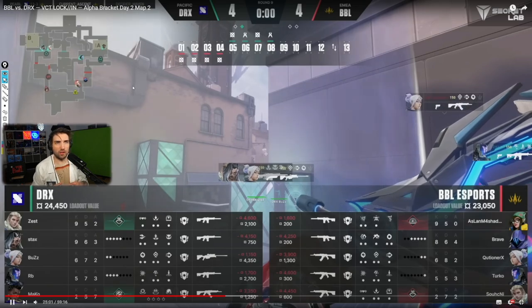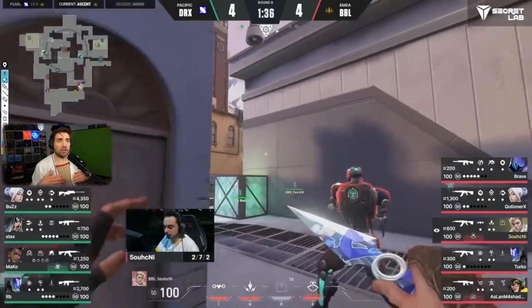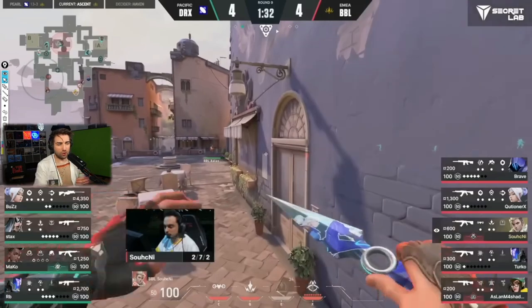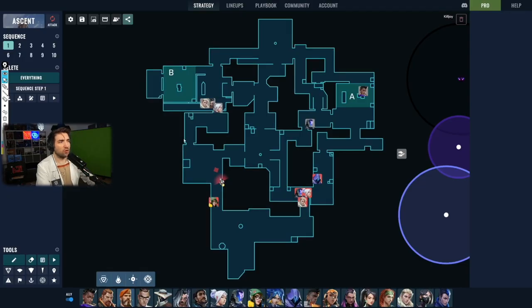Right now DRX has three players in B main, one in short, and one on A main. There's a lot of utility being used in combination, so let's break it down. We have three players in B main — two initiators — while the third is on short. Even though they're separated, they work as a team; those four players act in unison.